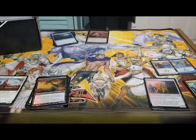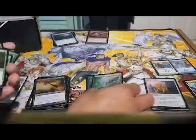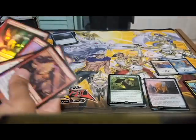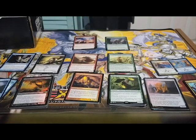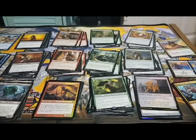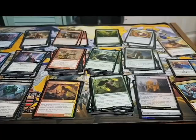I went out on Amazon and bought this Star City Games Gold Collection, which held a thousand cards. It came with a couple of rares, a couple of foil rares, a couple of foil commons and uncommons, and then all of the rest of the cards were just commons and uncommons from a bunch of different sets. So I ordered it, put it all down, and started sorting through the cards.